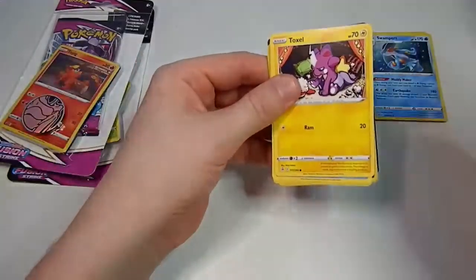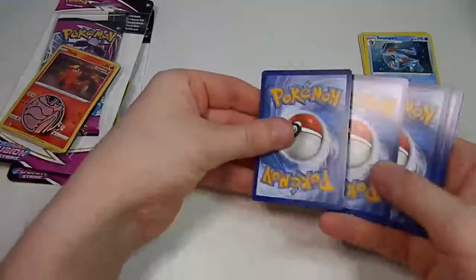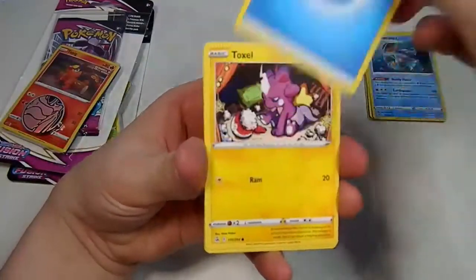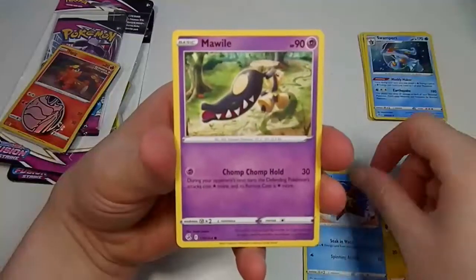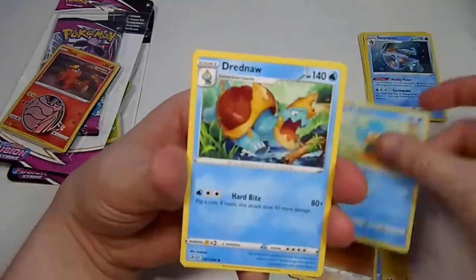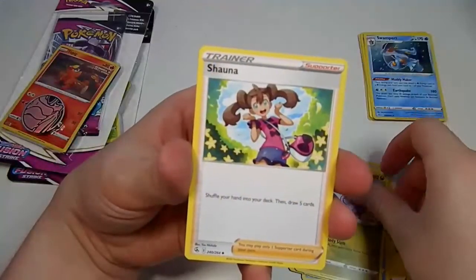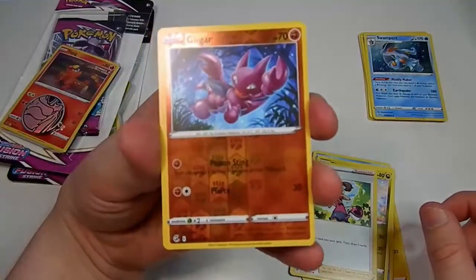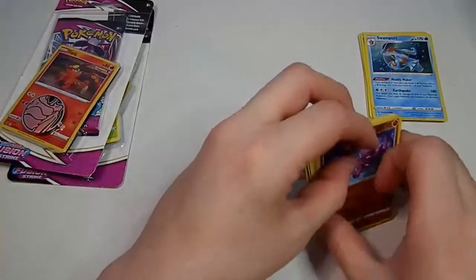Toxel. And now someone who likes Toxel. Two, three and a four and a two. We have a Water Energy, Toxel, Staryu, Mawile, Makuhita, Panpour, Drednaw, Sligoo, Shauna. Gliscor, Gligar — off-centre Gligar there. There's a reverse, left to right if you're wondering. And the last card is a Maractus — regular rare.